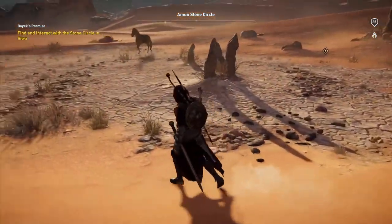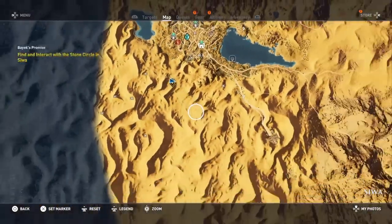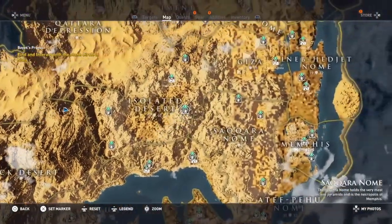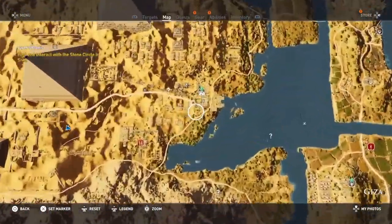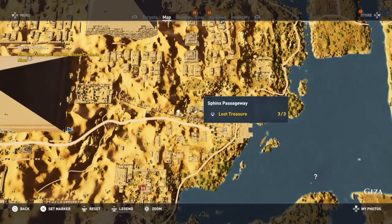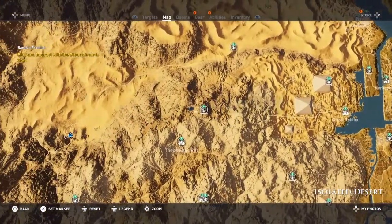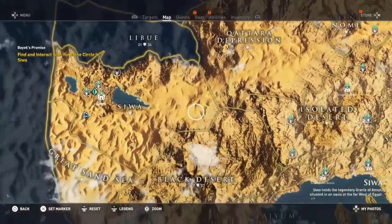So in order to get the Isu armor that's located beneath the Sphinx - the Sphinx being right here, the Great Sphinx - in order to get the armor you're going to need to do the following: you're going to have to complete all 12 stone circles, and I'll show you their locations each in a second.